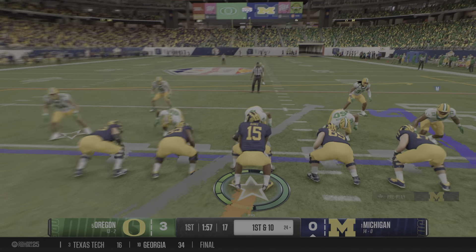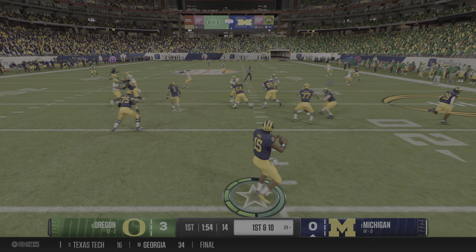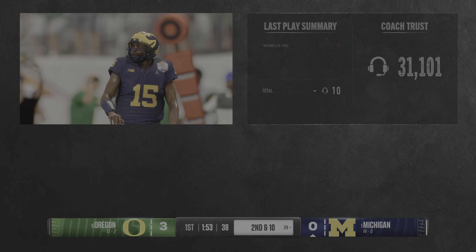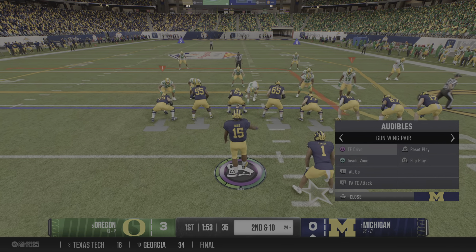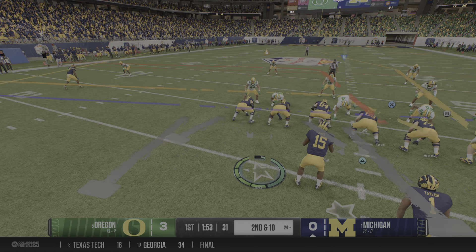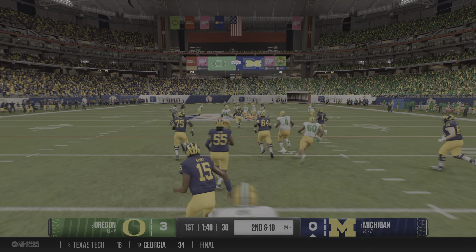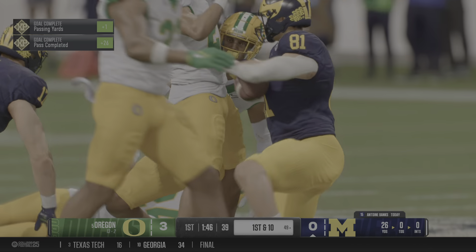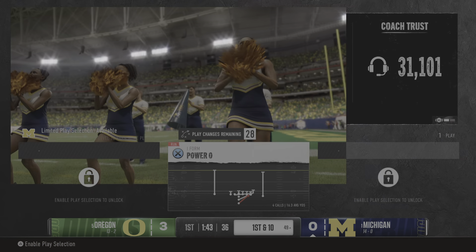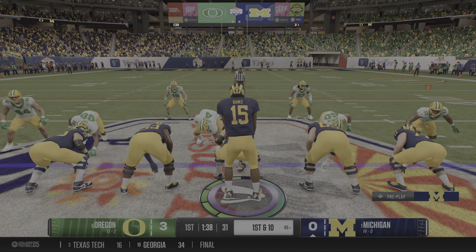First down play call — how aggressive will it be? Off the play fake looking to throw, scrambling now — he'll make the throw. Lucky that one did not get picked off. Second down coming up. To the air — Banks looks downfield and connects with a wide open wide receiver. They make the tackle but it's a big gain, ball near midfield spotted at the 49.